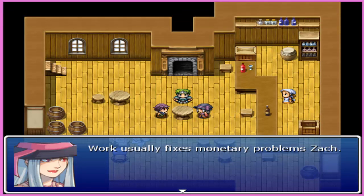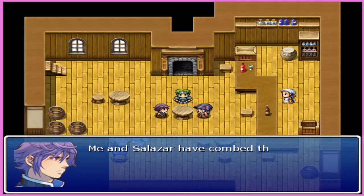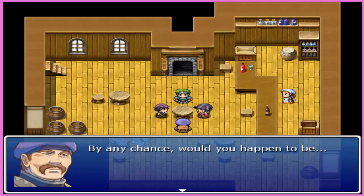You play as a trio of adventurers who are currently running low on funds and are in desperate need of a job that will pad their purse strings. Just as things seem hopeless, a wandering baker overhears their situation and offers them a job with substantial pay. With that, the adventurers set out to gather the final ingredients necessary to make the ULTIMATE CAKE!